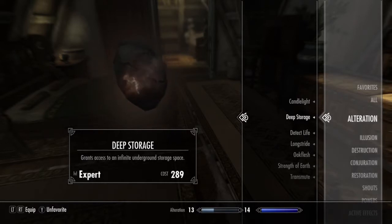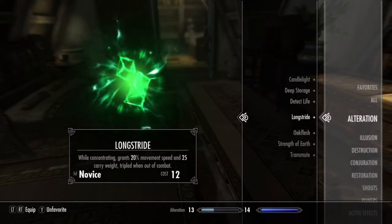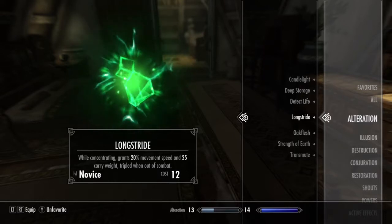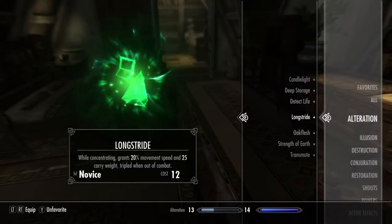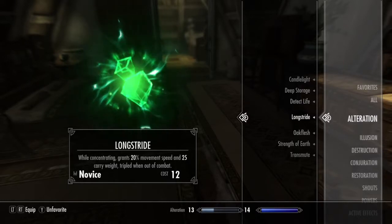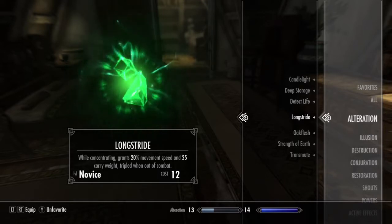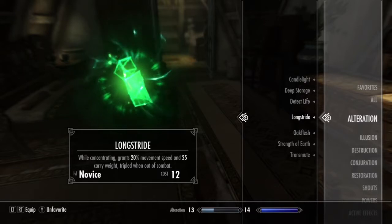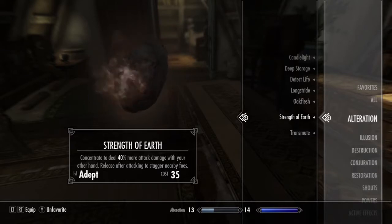The cost is very, very high — you have to have expert level. Sometimes those spells don't work because you're not skilled enough. In the Alteration school, for example, you have Long Stride, which is also new. It gives you extra carry weight capacity and your movement speed goes up — 20% movement speed.